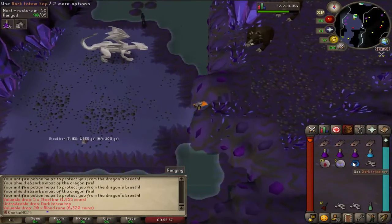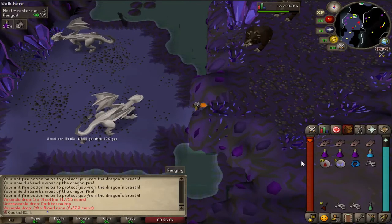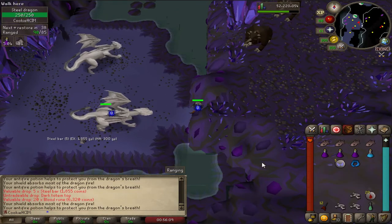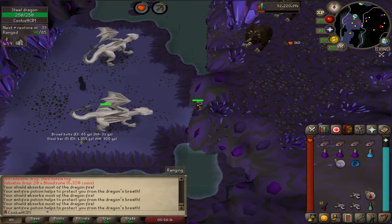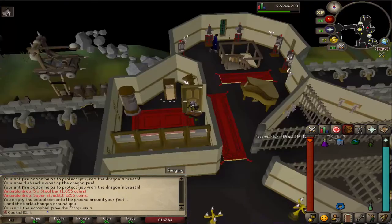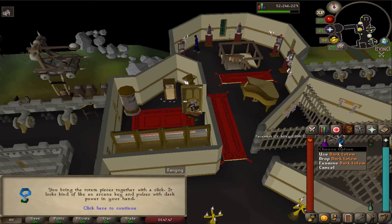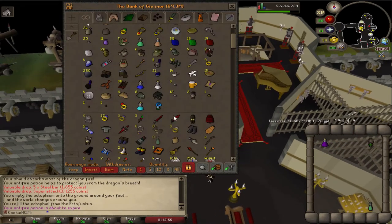I completely forgot we can get totem pieces down here. I don't have my other two pieces with me because I generally forgot you could even get them here. I'm going to carry on the trip and just bank it after - it's going to be a two-trip job. So I'm making the dark totem up and ready for when I want to go do Skotizo. I think I'll want to get a few of these ready before I go, so it's nice to just have one in the bank.